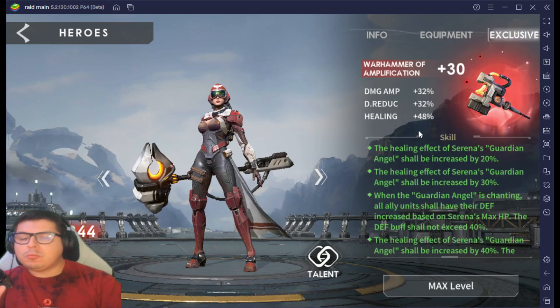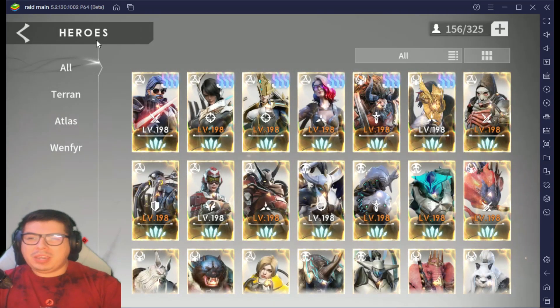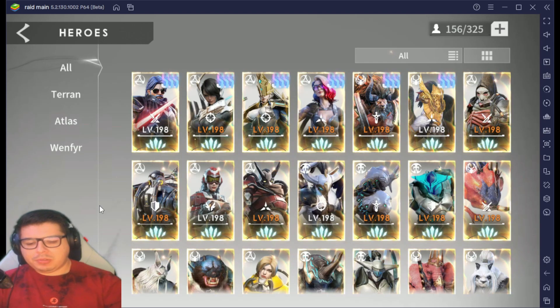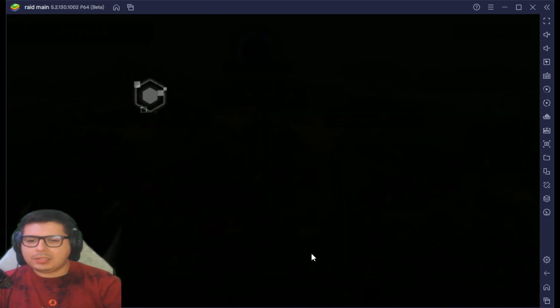Get her exclusive weapon to level 30 as fast as you can — this will carry you through campaign a long way. If you don't have a maxed-out healer and you're trying to max out your DPS, you're not going to go far in campaign. So grab your healer Serena, and from there you can start your tank. It could be Kree — if you don't have Kree, get Artist. Artist is a great tank.